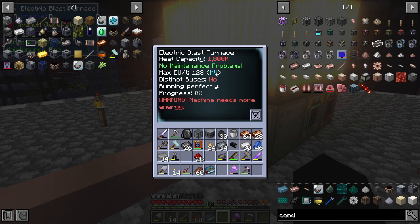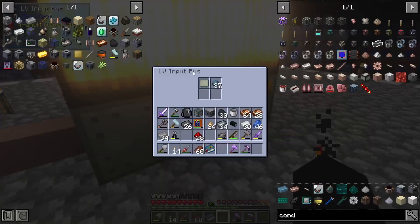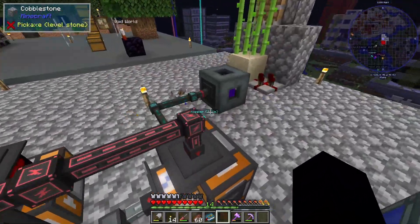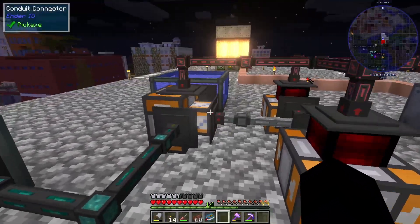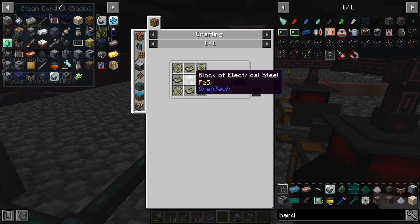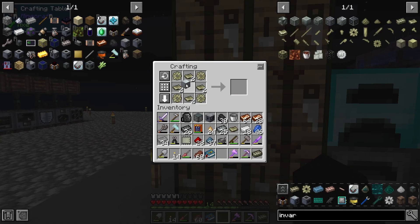The blast furnace needs more energy. To get more energy I guess we need to upgrade our energy system. Let's try taking the dynamos up to the hardened tier — for that we need invar and a block of electrical steel.